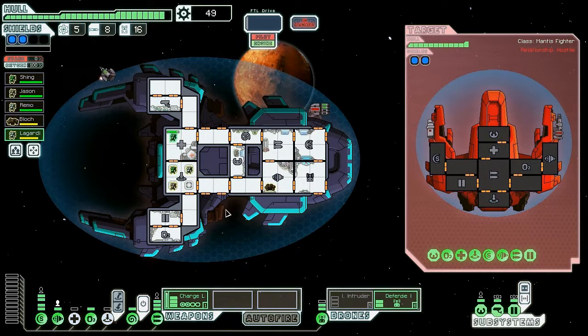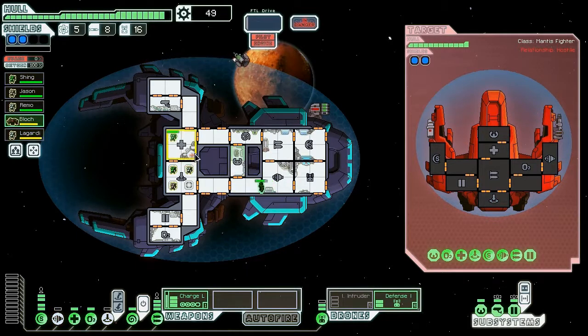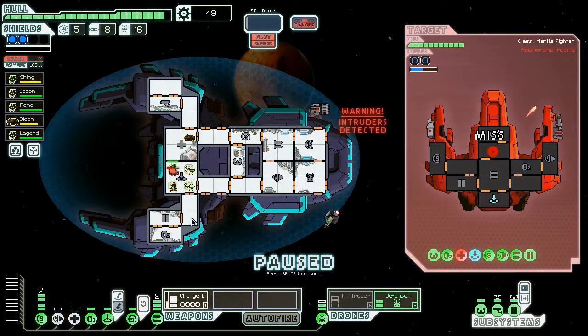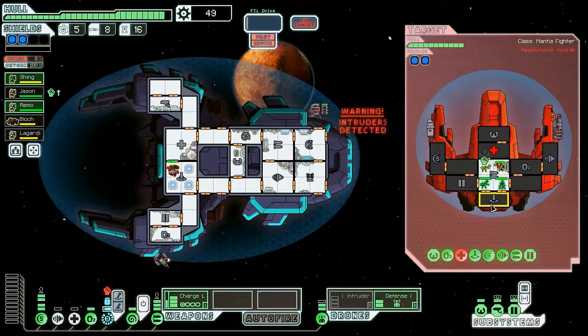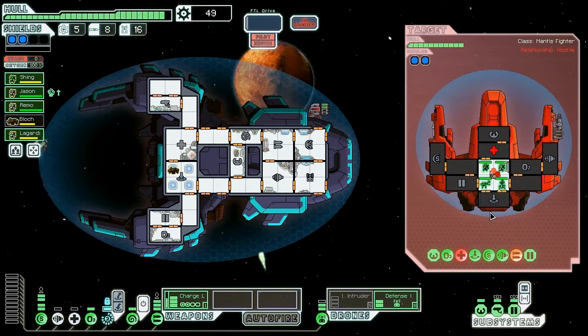So they sent someone back, but I should be able to deal with it. First, I'm going to charge laser — do damage, thankfully. They sent their NG on, which is like okay, GG. Let's have Bloch over here take care of this NG. That was really easy. Where's this last crew member? Is he fixing the medbay? Yeah, couldn't have you do that. Excellent — got some decent scrap from there. Let's teleport everyone back and get them healed.